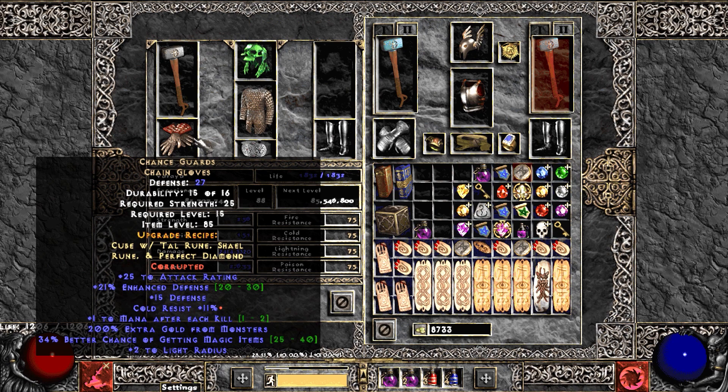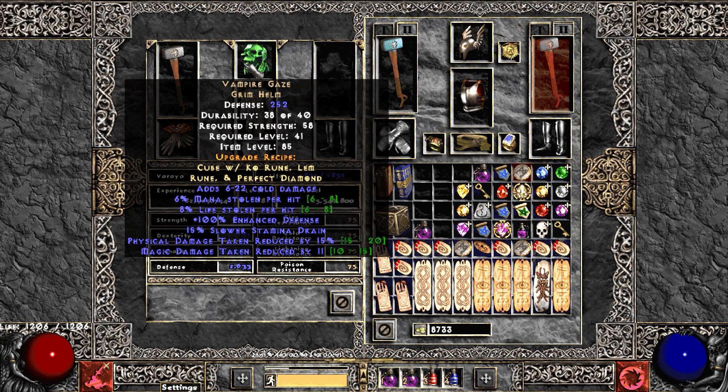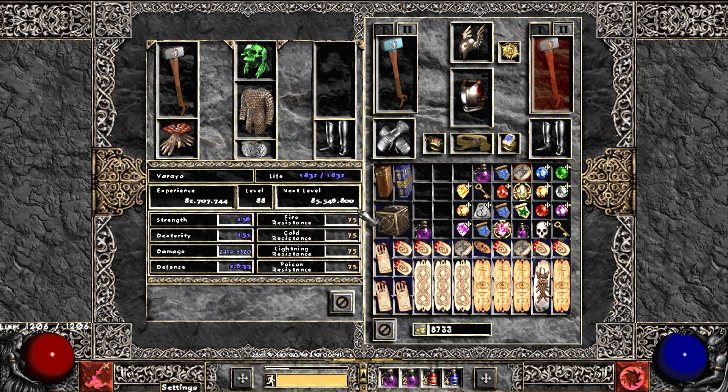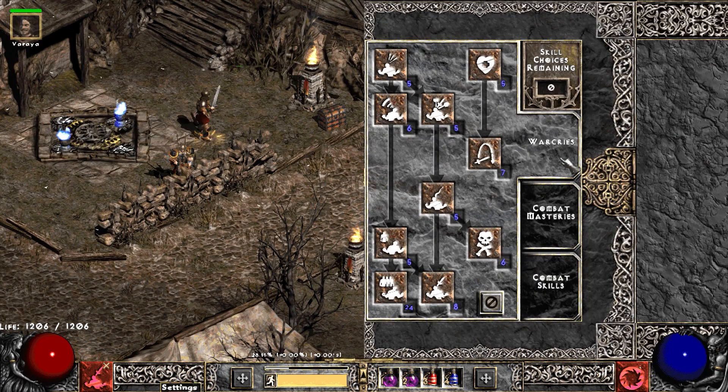Over on our merc — nothing really special. I have an Insight just for big damage. We put Chance Guards over there since he was using IK gloves before. Lionheart went over there too. He's using our Grim Helm, IK belt, and the extra pair of Goblin Toes. Really nothing special.